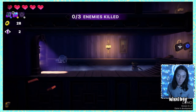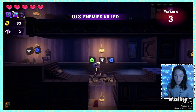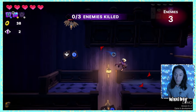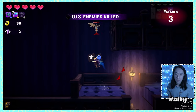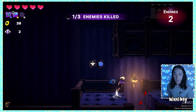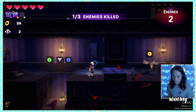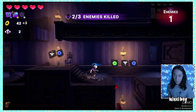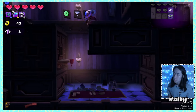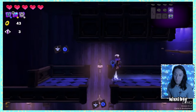Three enemies to kill. We can break platforms, do a smash attack, and an aerial attack. You start the combo after the first hit — it's almost like the up-B in Smash Bros. I also have a ranged attack with Y, which is interesting. Enemies killed, working through the training room.